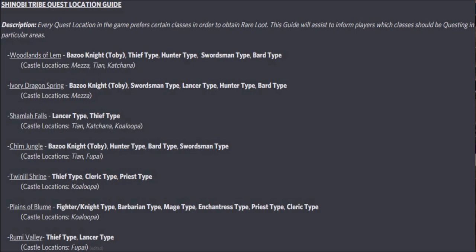The Shinobi Tribe actually has a better advantage than most nations do — with the exception of Norzaleo — for questing, because they start out only having to defend two different fronts. So if you can have a really strong team of three at Koalupa and a really strong team over at Fupai, you'll be able to have a whole bunch of quest knights available to grab gear, grab monsters, and whatever you need to get a really good start before you start branching out. Moral of the story: take advantage of questing early with this faction.